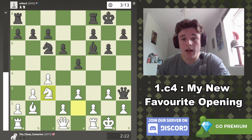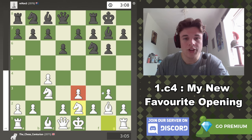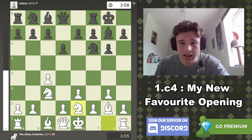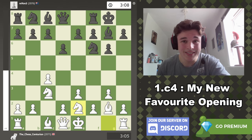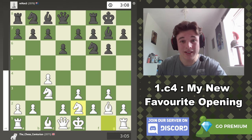Hopefully that's encouraged some of you to look more into the English. I would encourage you to just try it without knowing theory. Go for this setup: pawns on e3, g3, and c4, Bishop on g2, Knight on e2, Knight on c3. I think it's so easy to play — you can fianchetto the dark-square bishop as well, just take the positions as they come. Please let me know how you get on with it — maybe I'm just a freak case where I enjoy the English and no one else does. I hope you guys enjoyed the video and I will see you in the next one.